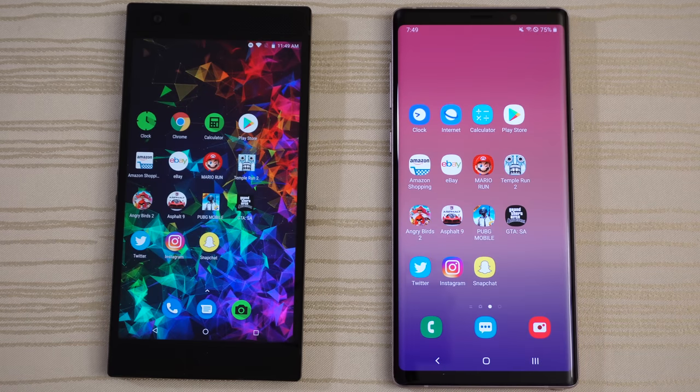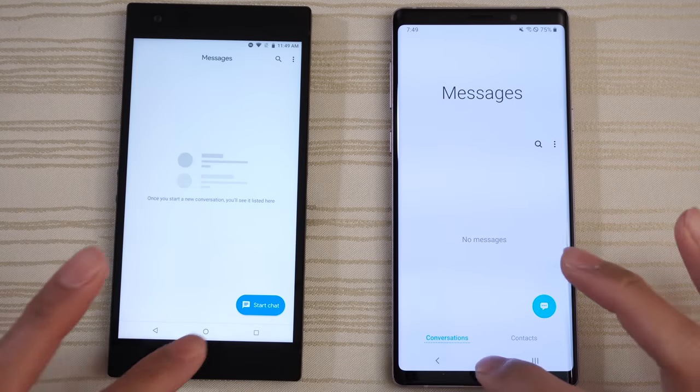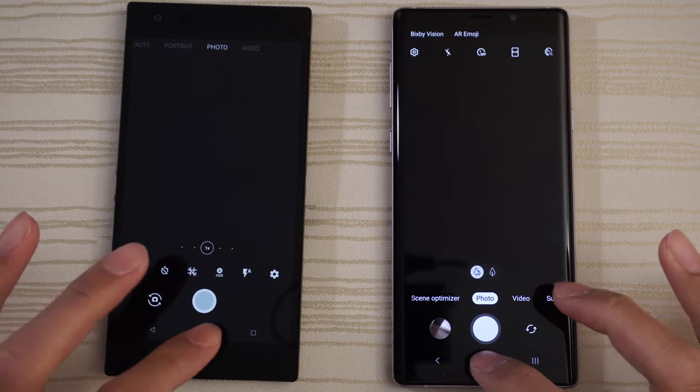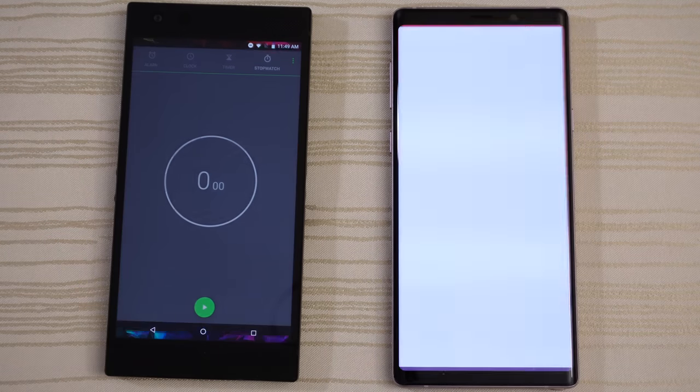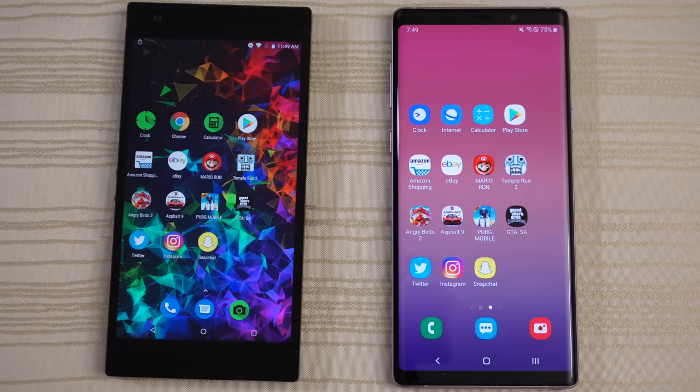Let's get started by tapping the Messages app, then the Camera. Clock on both phones — go ahead and start the stopwatch and leave that running in the background.